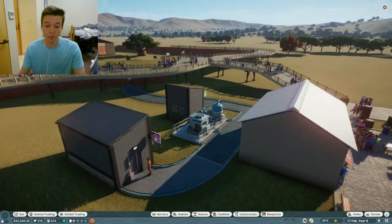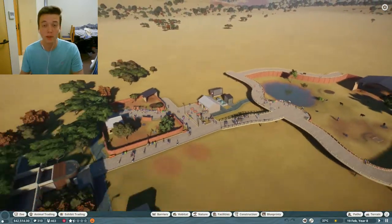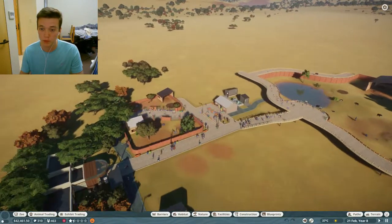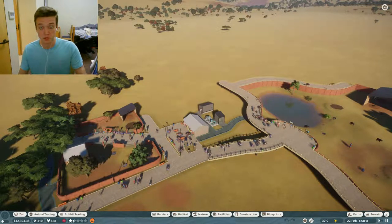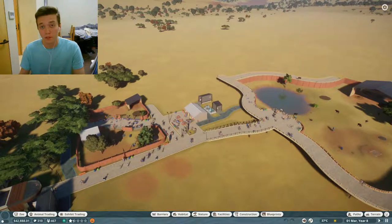We also added another keeper hut because there was only one place to prep food. If someone needed food over here they would have had to walk all the way down, but instead they just come right over here. So we did a lot this episode and I'm trying to make the quickest video possible with as much content in it, but that is where we're going to leave it off today.